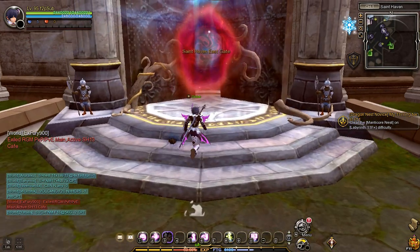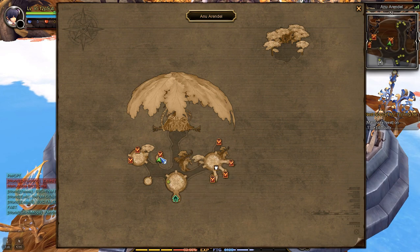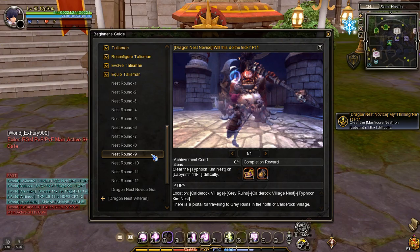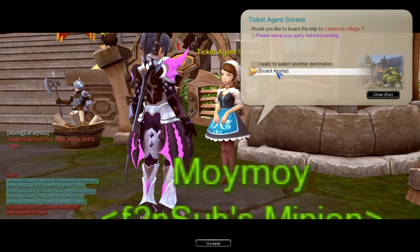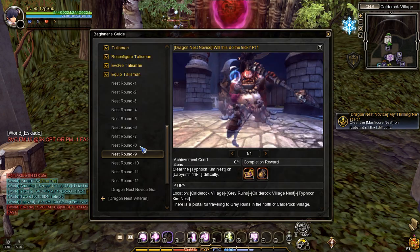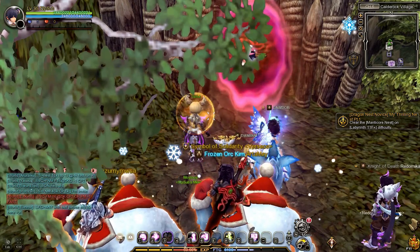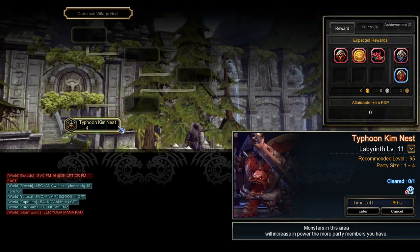To clear Nest Rounds 6, 7, and 8, enter the Saint Haven East Gate Portal, then go to New Arendelle — the nests to clear at Labyrinth 11 are Volcano Nest, Guardian Nest, and Mist Nest. To clear Nest Round 9, talk to Ticket Agent Saurine in Saint Haven and go to Calderock Village. Typhoon Kim's Nest is located at Grey Ruins — go to the North Calderock Portal, then go to Grey Ruins, where the nest to clear at Labyrinth 11 is Typhoon Kim Nest.